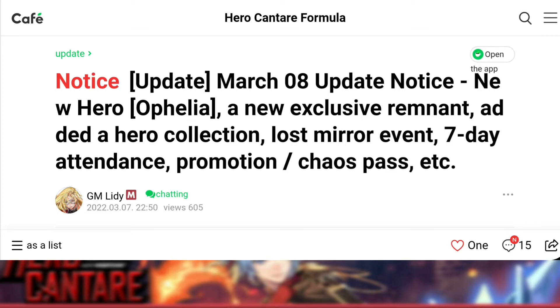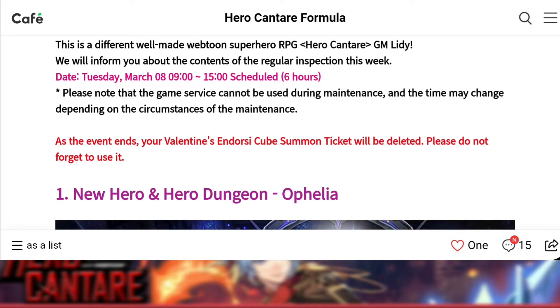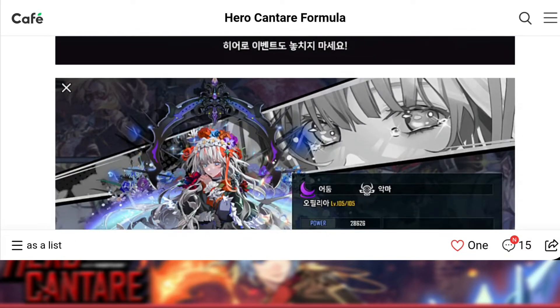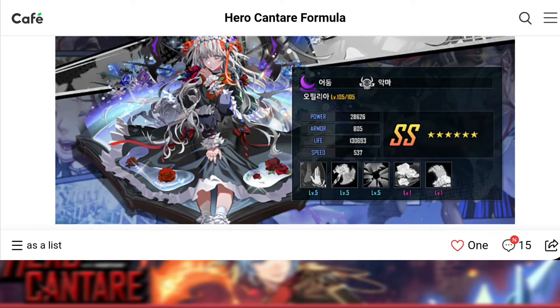Let's get right into it. This is the March 8th update notice for the new character Ophelia. The maintenance is going to be six hours, which is quite long. With this update there is going to be a new character, a new hero dungeon, and I believe a new relic coming out as well.